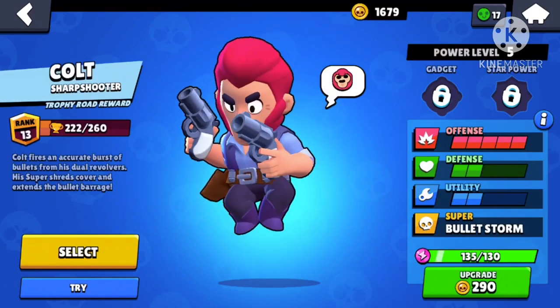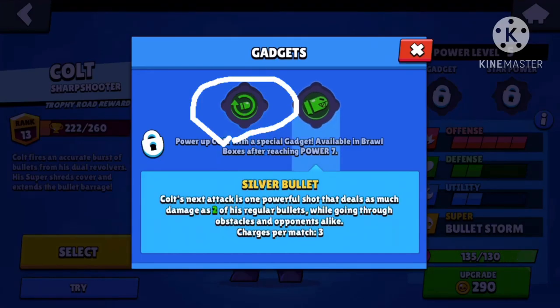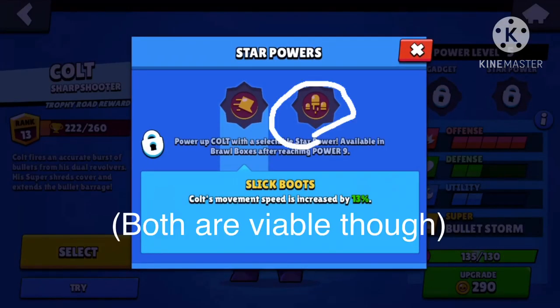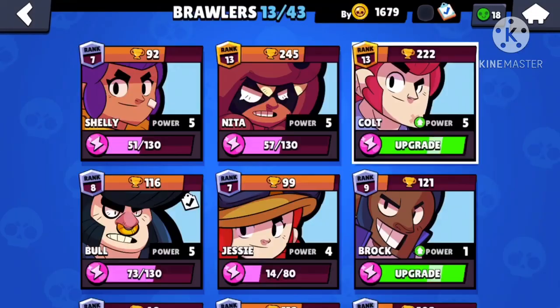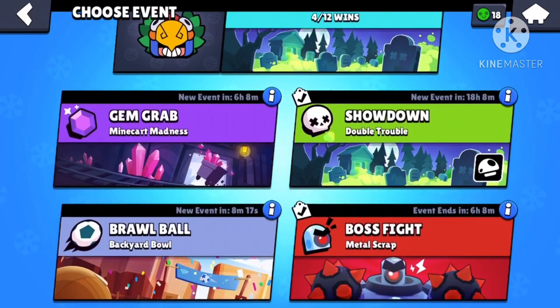Hey guys, I'm going to show you how to play Colt today. I'm not a pro by any means, but here are the stats. Right now, Speed Loader gadget is actually better because Silver Bullet got a heavy nerf. I would usually go Magnum Special, but Slick Boots is also pretty good. Let's hop into a game of Gem Grab.